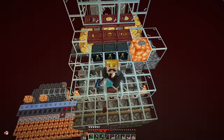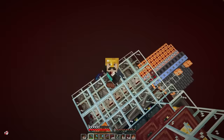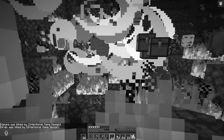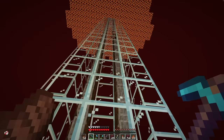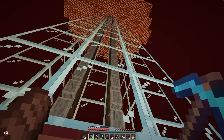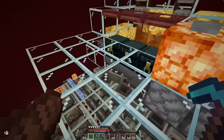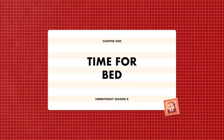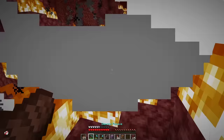Towards the end of the previous Hermitcraft episode I went down into the nether waste to light up all of the areas underneath the bedrock, which I thought went incredibly well. But as you can see, I'm staying on this platform and the zombified piglins have kind of stopped pouring out — they're now trickling. It's not much better, to be honest.